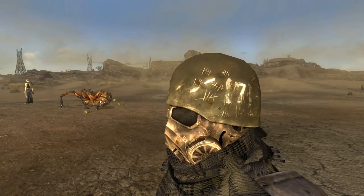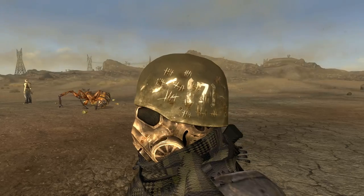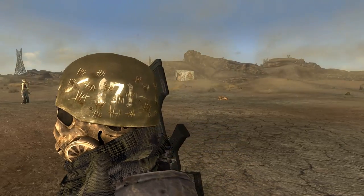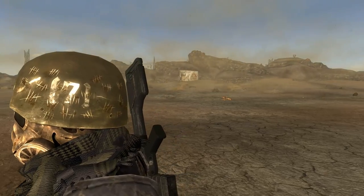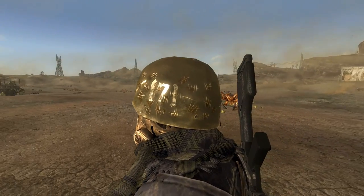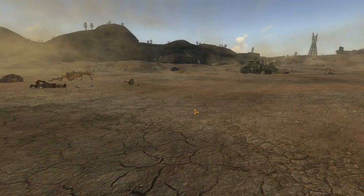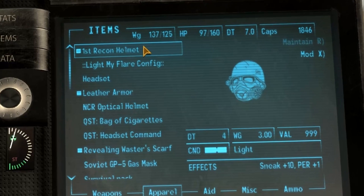It makes First Recon — they deserve something different, something that's not just your average Ranger armor, and it's a nice addition. You can find it over at the Camp McCarran tent where the First Recon camp out. As for the stats, not overpowered in the least. It's got a 4 DT, a decent weight, and you get a nice sneak bonus and a perception bonus, so pretty cool.